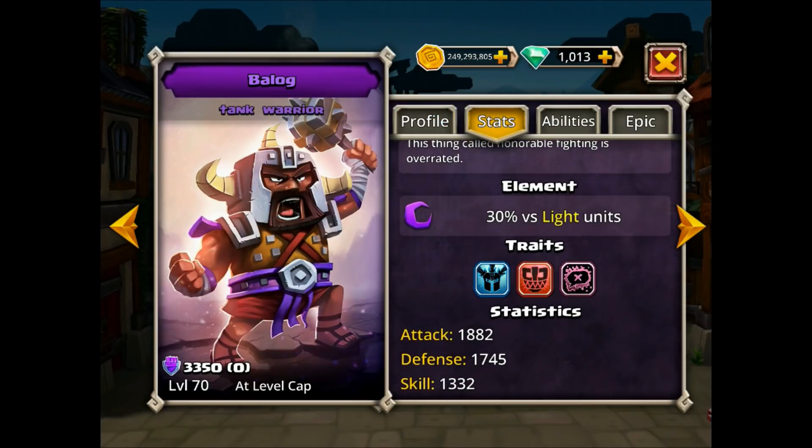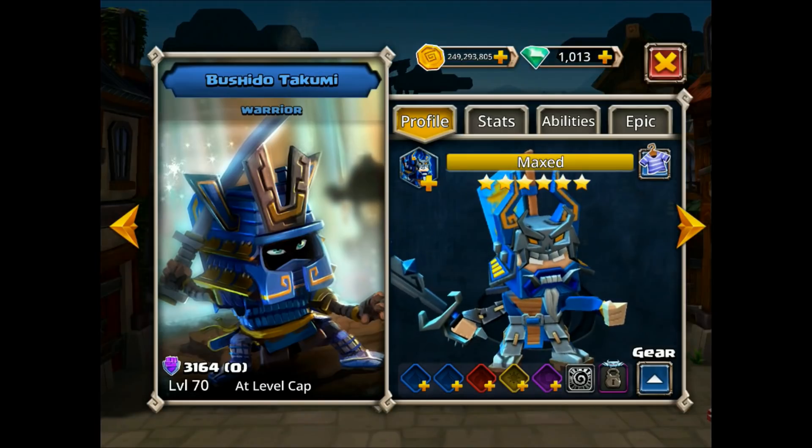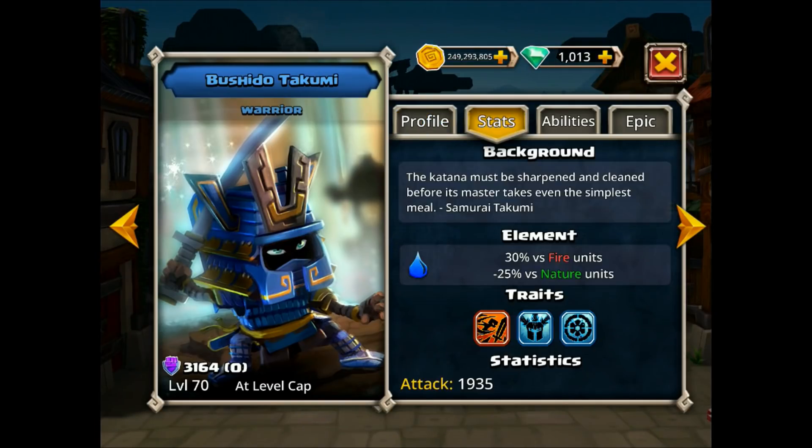Takumi is armored as well. Bailog, on the other hand, as far as a tank goes, 1700 defense is not very good. When I looked at my tank analysis, this was actually very close to the bottom in terms of overall defense. If you're going to be a tank, you'd think you'd have to have a pretty good defense to stay alive. So after the first two stats, Takumi is better in both attack and defense. As for skill, 1300 is honestly one of the lowest single maxed-out stats I've ever seen — very, very low, meaning Bailog is not very skillful at all. Do not try to stack skill with Bailog.